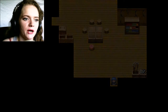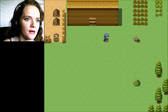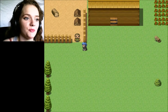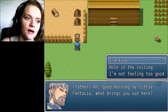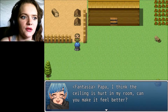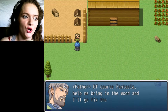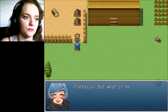Let's see — I'm not sure what time period this game takes place in. Family house. Are those cherries or something I can pick? No. Father. Ah, good morning my little Fantasia. What brings you out here? A hole in the ceiling — that's what I was supposed to say. Papa, I think the ceiling is hurt in my room. Can you make it feel better? Of course, Fantasia.